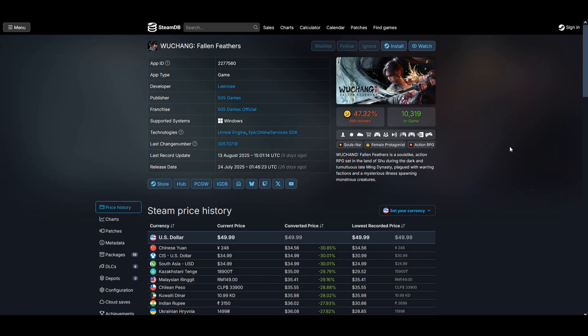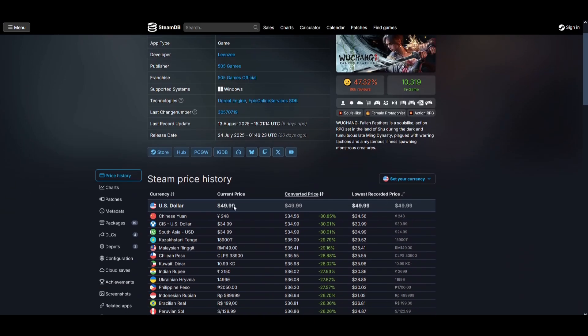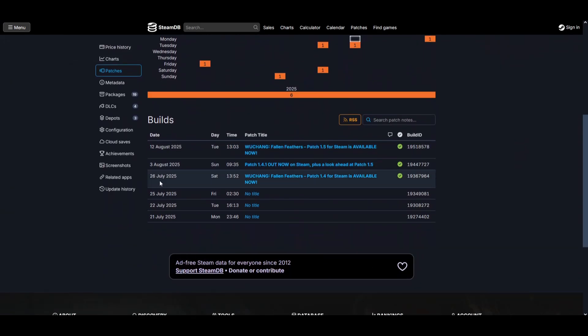Let's see how we can change that manually. There is a mod out there — I'll put a link either in a comment or the description, probably a comment because YouTube doesn't let me put links in descriptions, for god knows what reason. Anyway, on SteamDB you need this number — this is the app ID for Wuchang Fallen Feathers. You want to go to patches and check which patch you'd like to go back to. This number is a bit big so I can remember 26 July.